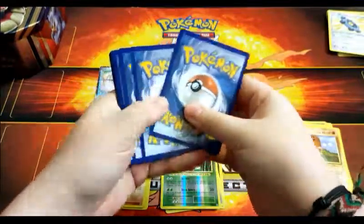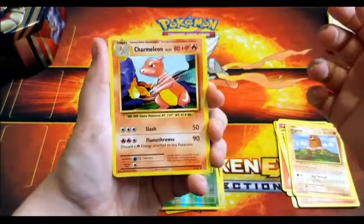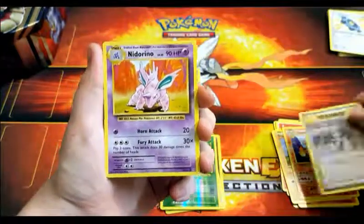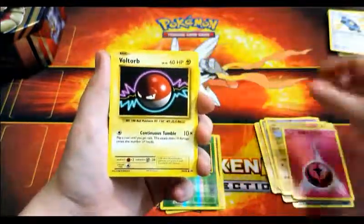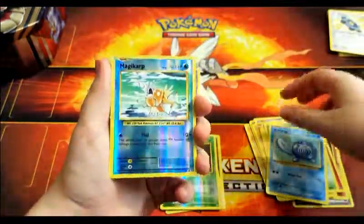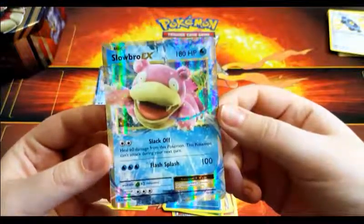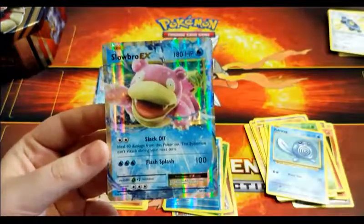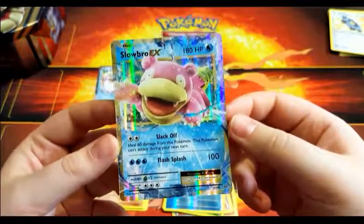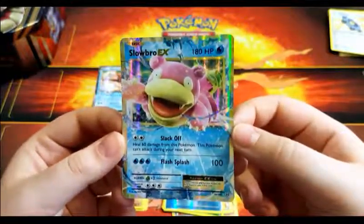Does Evolutions have a Growlithe in it? We need a lucky chin rub. Charmeleon, Professor Oak's Hint. Nidorino, Onix, Fairy Energy, Voltorb, Tangela, Poliwag — give it a little chin rub for luck. A reverse Magikarp. And our rare is... Slowbro EX! He has 180 HP with the attack Slack Off, which heals 60 damage from this Pokémon but it can't attack during your next turn. And Flash Splash for 100 damage. I really like the look of the Slowbro EX.